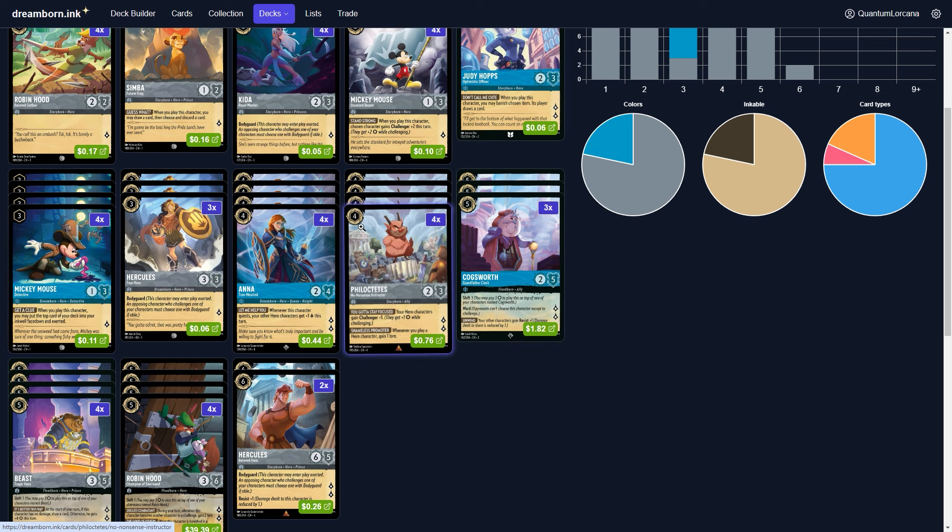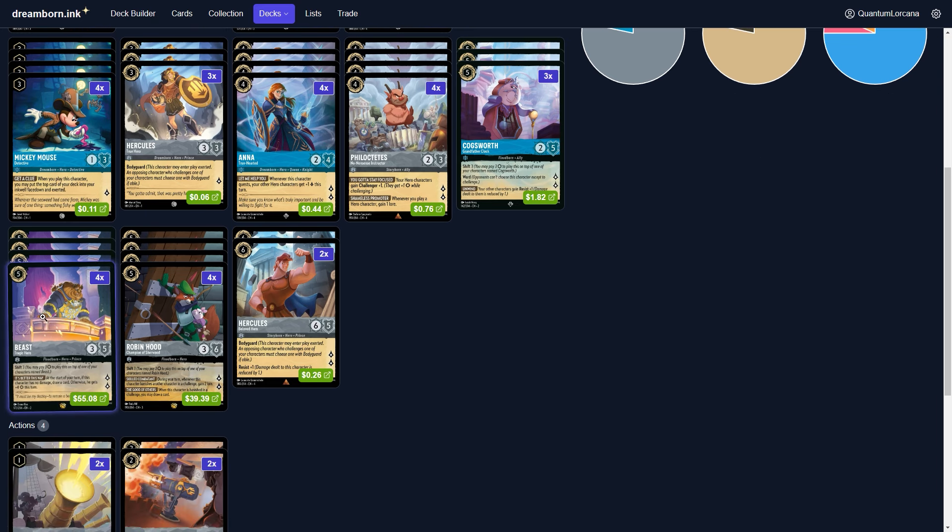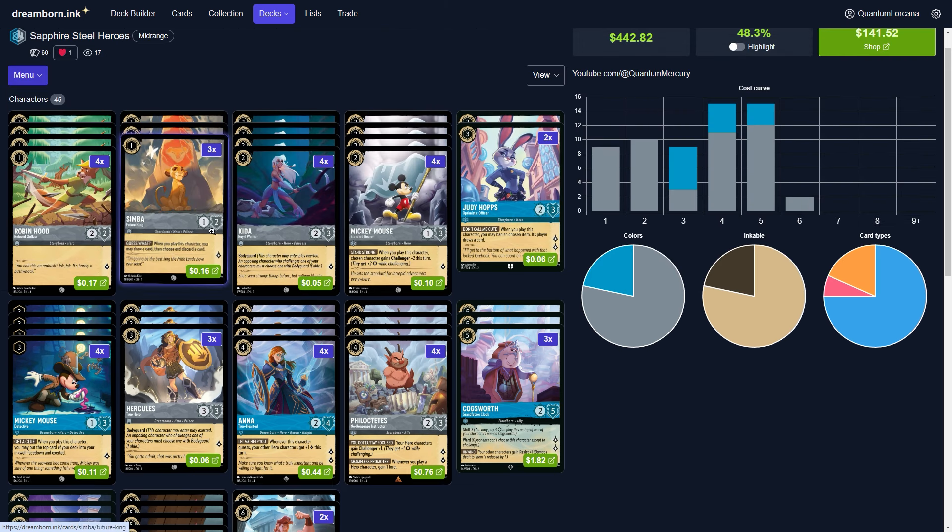Despite only playing 13 Sapphire cards, the ones we are playing — like Anna and Cogsworth — represent great value. The only card you could probably cut is Judy Hopps. Let me know in the comments if you want me to explore this deck more; I just threw together whatever I could find and it seemed to work out in the one match I played. The Beast Tragic Hero and Robin Hood are more heroes at three strength, so again susceptible to Ruby removal, but that's just the nature of this deck.